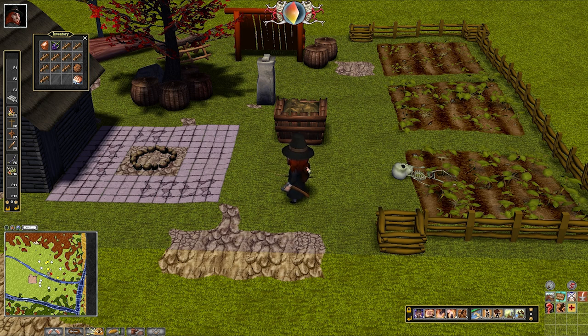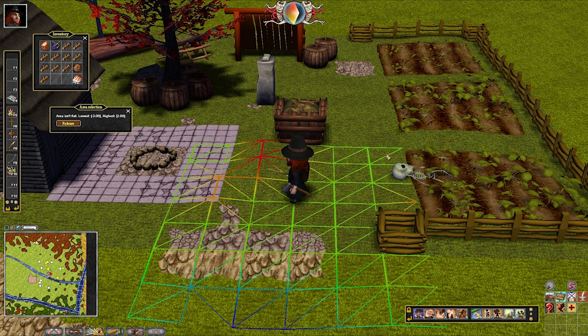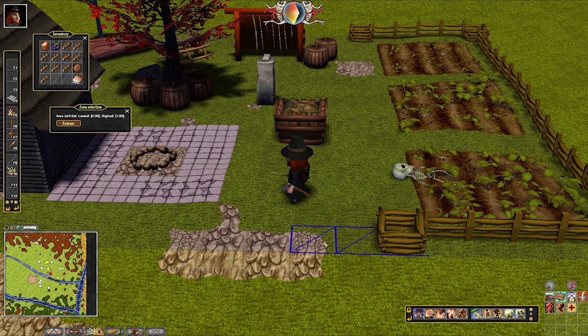First, using the Ender mod - the Ender client - you have to press Control+L and then you get this area selection tool. When this says release, whenever you left-click on the ground you draw this grid showing the grid of the world and also the terrain height. You can see here's higher and here's lower - that's how you use it to level terrain.